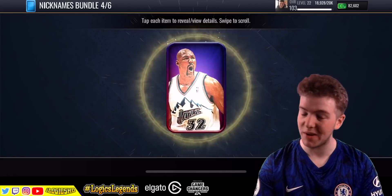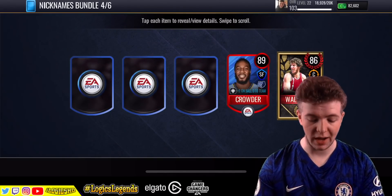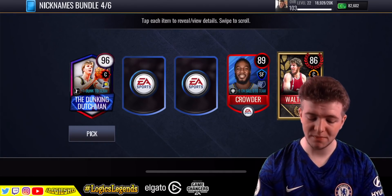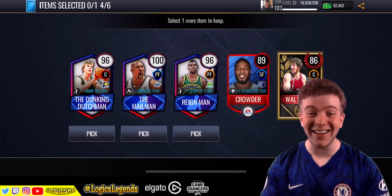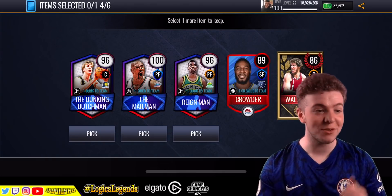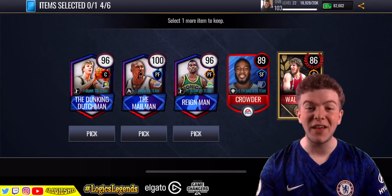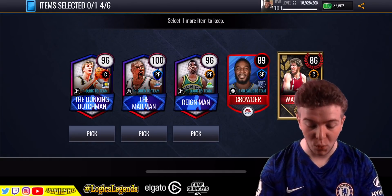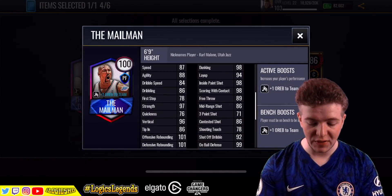So far we've had no dupes — there's been no dupes in these packs, which is fantastiche! Dunkin' Dutchman. Oh! These packs are unreal man! The Mailman! So we've hit Big Panda 98, Swipper 98, and we've hit the Mailman 100. And I swear to you, we are not even done with this bundle — this has been the first bundle I've opened.